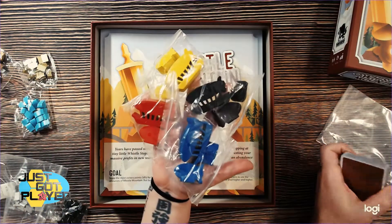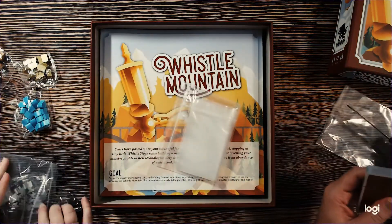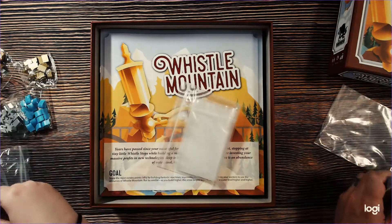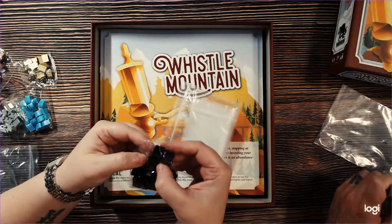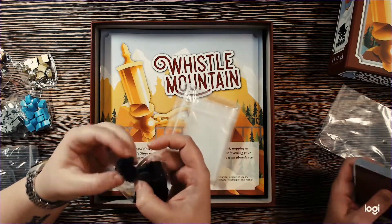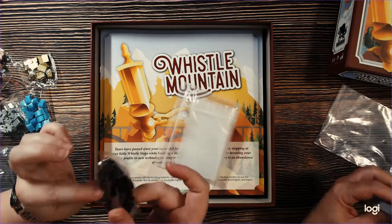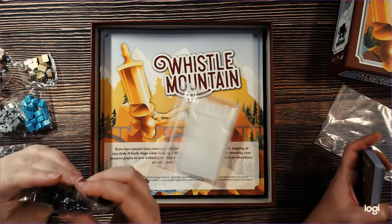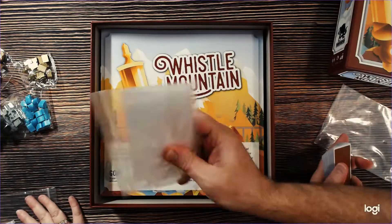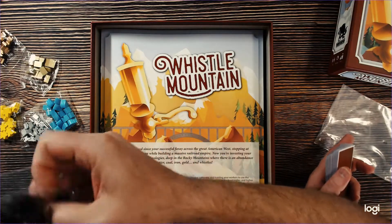She found one of these in each player color, so these are likely markers that go along with the other components. We've also got some anvils and some coal. Are these whistles? Yeah! And a whole bunch of bags for other things — actually just cellophane wrappers everywhere.